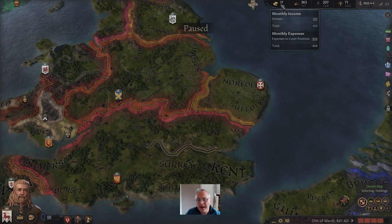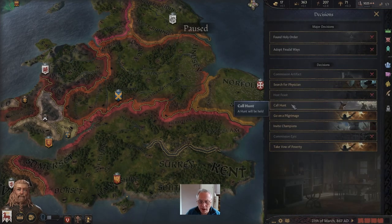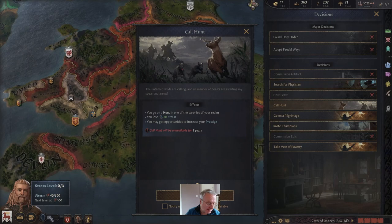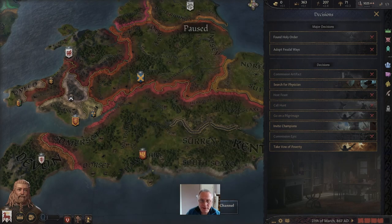We've now saved up 17 gold. Looking at decisions, we can now call a hunt — a hunt is a really good way of reducing stress, and we've got a little bit. It's also a way of getting prestige usually. So we're going to sound the horn and find out what happens on our hunt.